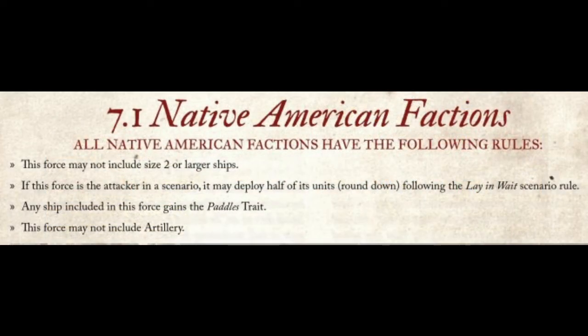They get to use the lay and wait rule with up to half their force when they are the attacker, and all their boats will gain the paddles trait. As a trade-off for all these rules, the Native Americans don't get cannons or any ship larger than a Periagua.